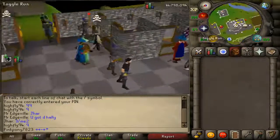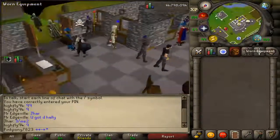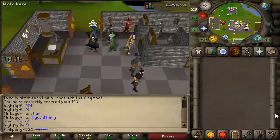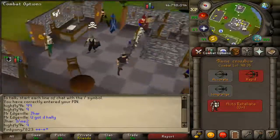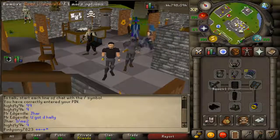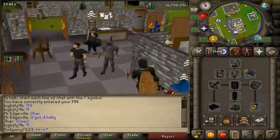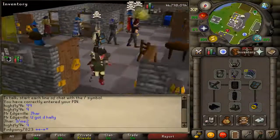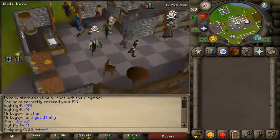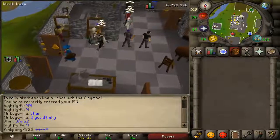Hey, what's up guys, it's Pinkpony here and I'm going to show you my 100 - well over 100 mil PK bank tab. I got that money from PKing obviously, but with this welfare setup. It's very basic gear anyone can get with a decent range level and low defense level, and I just got over 100 mil with this setup. I'm going to go through how I got all these PKs and what you should do and what stats you should have.